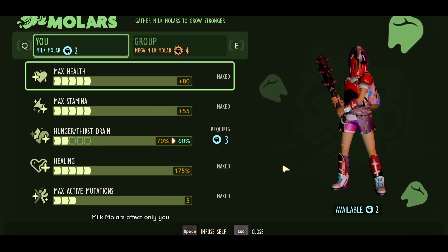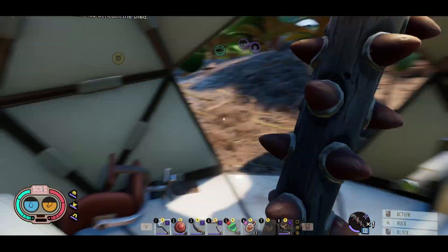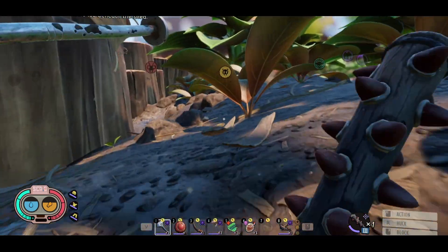Looking at the compliance badge, we got the full 175% health from milk molars. Let's go find ourselves a spider.